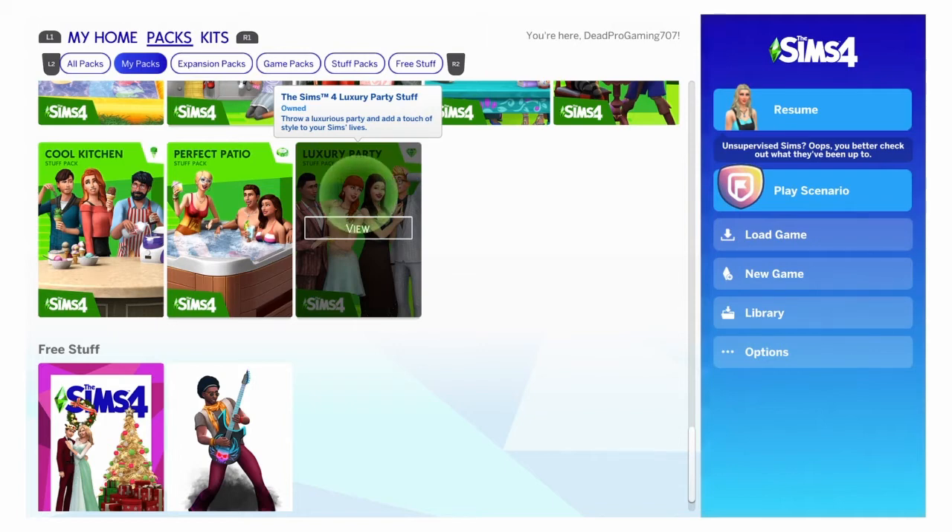For the first stuff pack: Luxury Party Stuff. It's really bad — it's probably the worst stuff pack in my opinion. You only get clothes, which I don't really care that much about, and you get a buffet table, but we already get a better buffet table in a different pack.